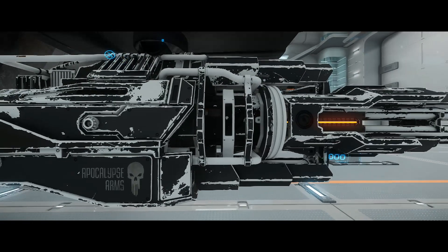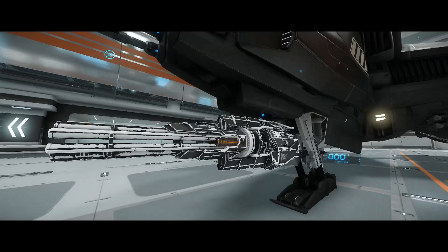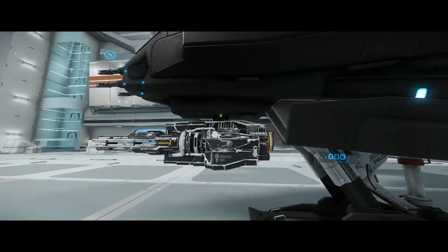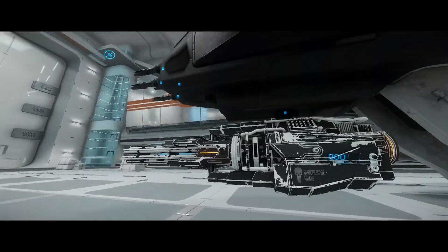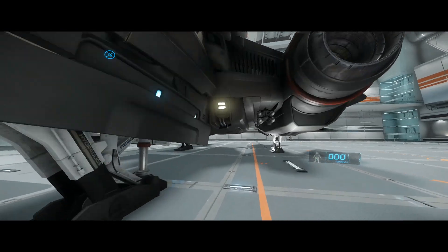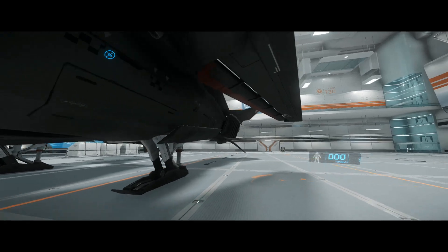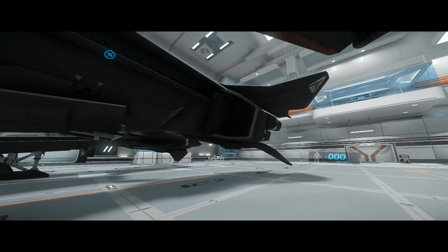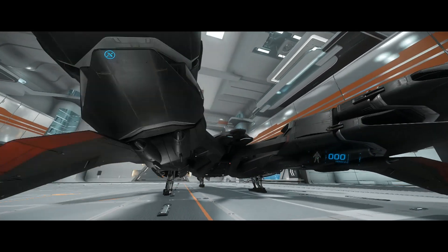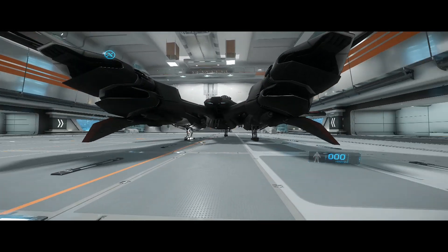Whoa, looks like my gun is really worn now — all the paint's coming off it. Maybe it's always been like that but in the persistent universe I hadn't noticed. That looks kind of odd though. Wings still don't fully retract apparently. Alright, drop a ship into your hangar and enjoy. Pretty cool.